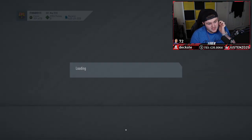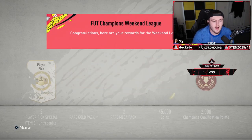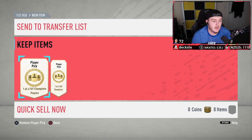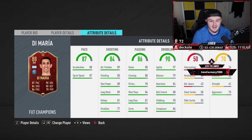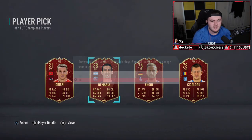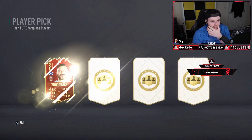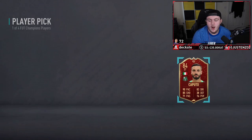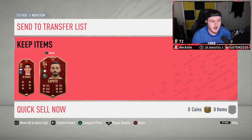All right, it's time for FUT Champs rewards. I actually finished 17 and 4 this weekend, which I think is pretty good — I'm happy with that. I've got a great team so it made it a little bit easier. Let's see what we get from our reds in the first one — we've got De Maria. That's actually really good, I'll take that. A card I probably will never use, but we'll take it. Second one now — Caputo, not too shabby, 84-rated.